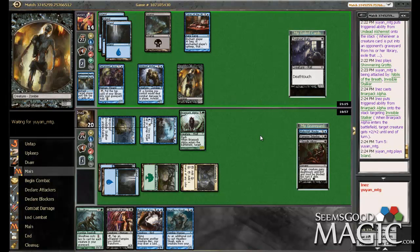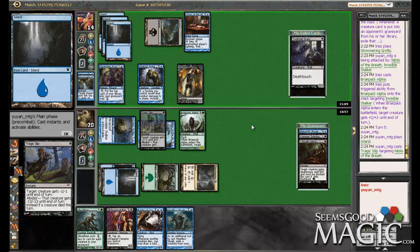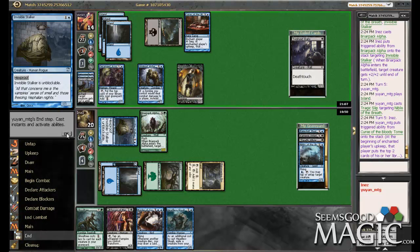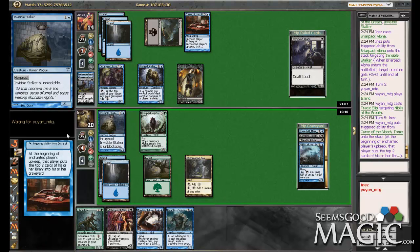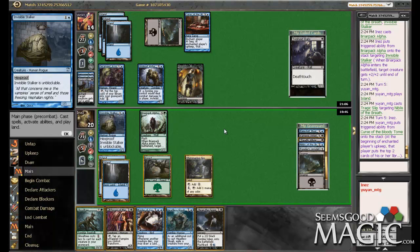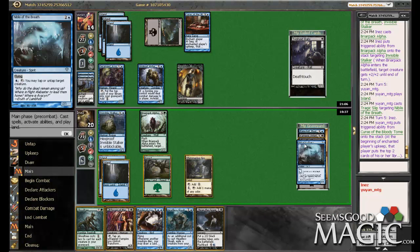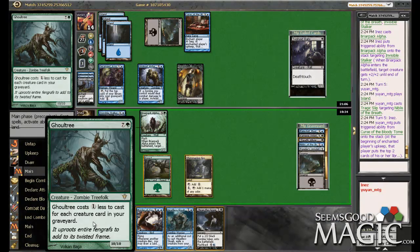He didn't have the black source. Let's see if he has Grasp. Him resolving Undead Alchemist on turn three — that's a huge deal. He's just continuing to build his zombie army. He didn't hit any zombies that time, which is great for us. I could play Reap the Seagraph here. Can I play Ghoul Tree yet? I'm at four mana, three creatures in the yard, so this is three cheaper — it's at five. I'm a mana short on that.